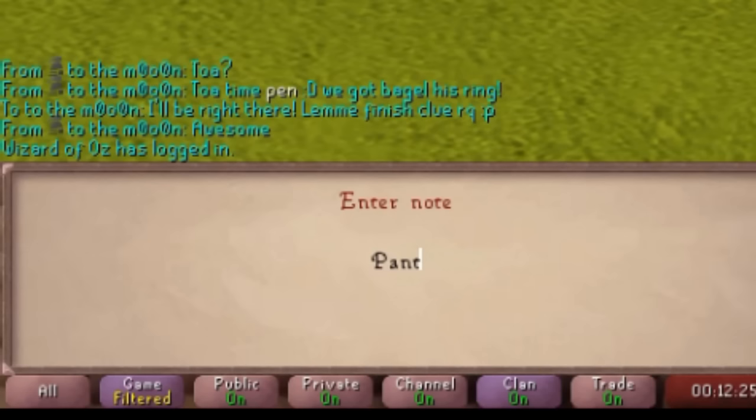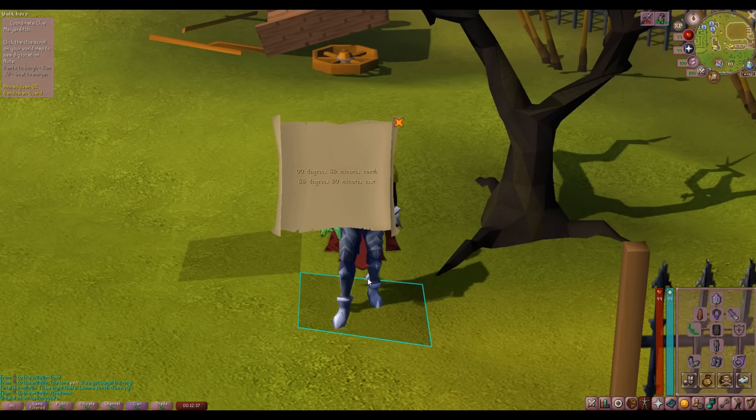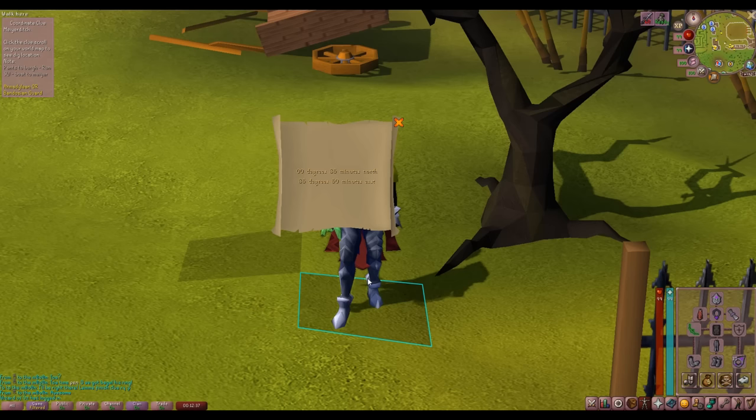I wanted to include this one — I don't think it's a plugin, it's just a default feature of RuneLite that not a lot of people are aware of. If you have a clue step you get sometimes that you don't always remember, you can add a note to it. Take this Myreque one for example — sometimes I don't remember the best way to get to this clue, so I can add a note with a quick rundown of how to get there.